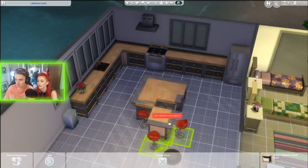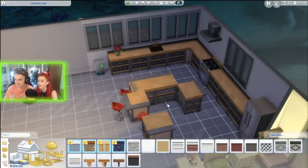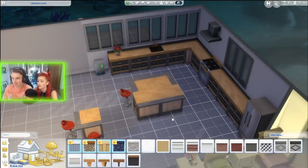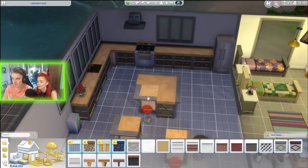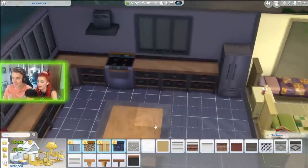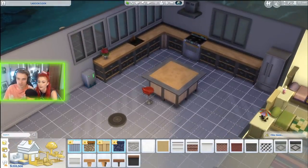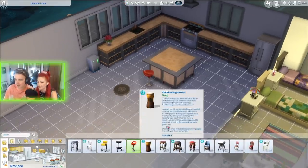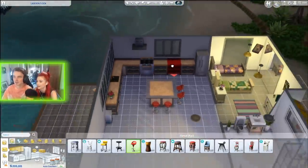Oh no, what happened to the kitchen island? Let me undo that. We had too many counters. Sell them off — there we go! Now we've got a proper island that's not glitching out. Let's go to buy mode, kitchen stools — get two of our red little stools back. I love them, they look like lips! It's injecting a bit of color.